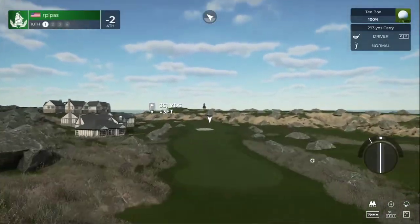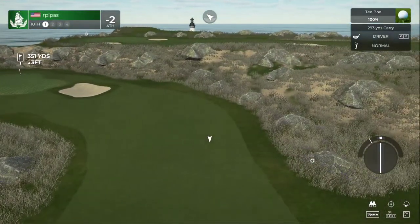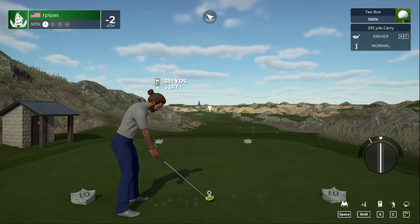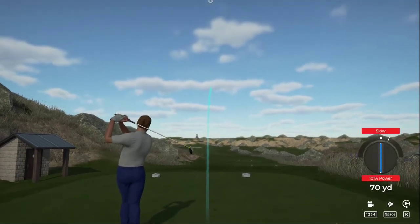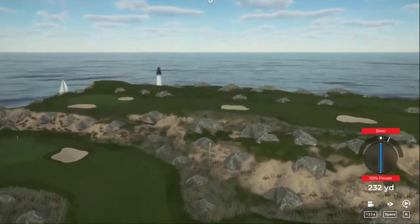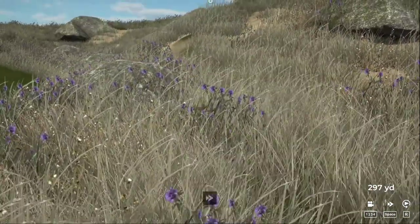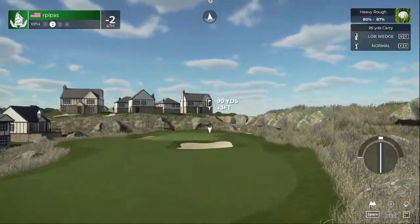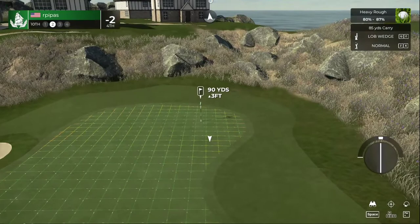Time to attack this back nine — teeing up on hole number 10, a short par four. Let's try to hit a nice straight shot. Hit it a little slow — haven't seen any rocks yet, but looks like we're going to play out of some trouble for the first time on hole number 10.